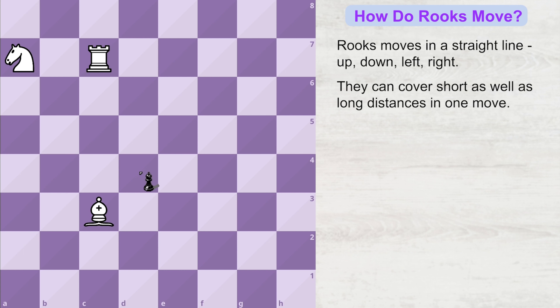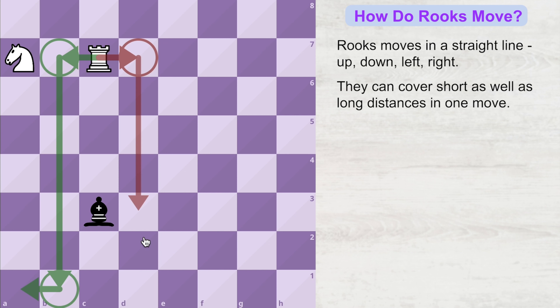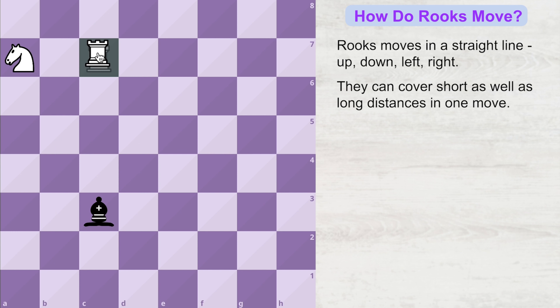Now let's say instead of our own army piece, an opponent's piece was sitting and blocking our way — how would this rook go to this square? The rook has many options, but it also has the option of coming straight down, and since the opponent's piece is blocking the way, the rook can capture this opponent's piece.